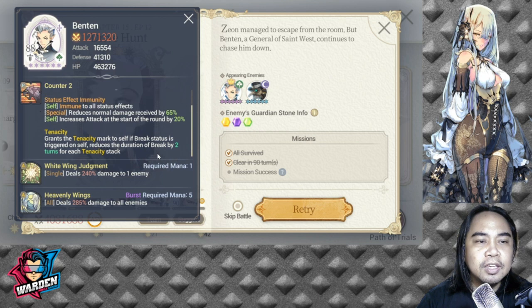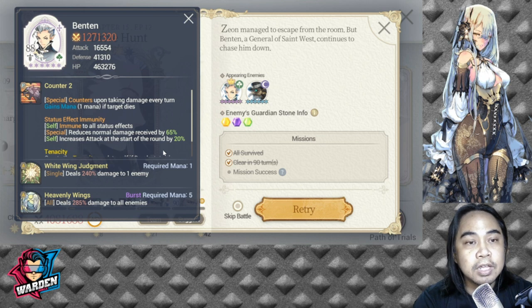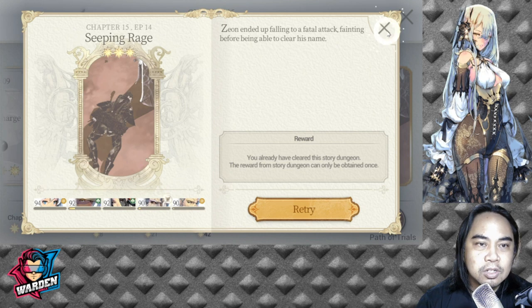In Episode 12, your opponent is Benton — annoying because he's immune to status effects and reduces damage. His counter is very annoying and will crush weak heroes. Bring tough heroes with high health to withstand attacks and counter-attacks from Benton. He also has a burst for all enemies, so be aware, but nothing particularly alarming overall.